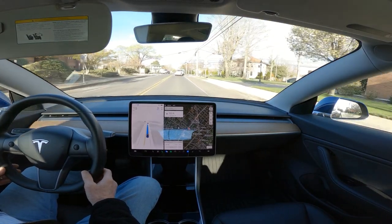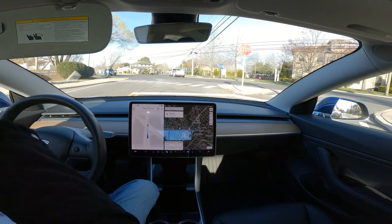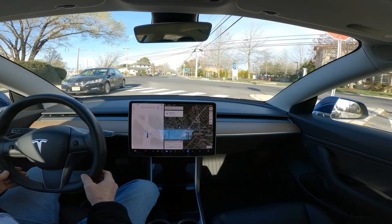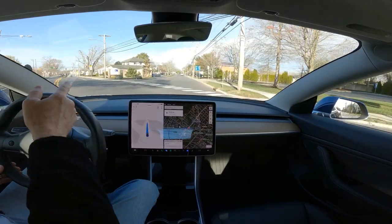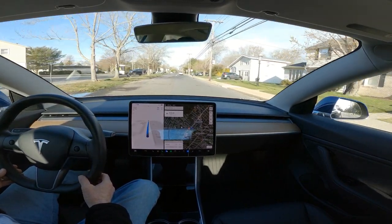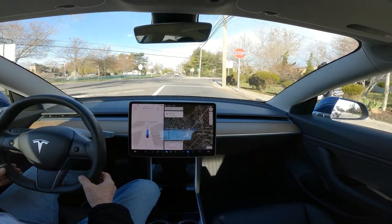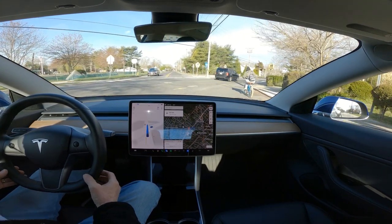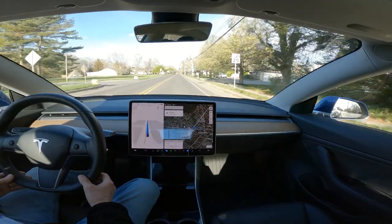We are on Zion Road — this is version 11.3.4. FSD Beta has normally always done this intersection pretty well. It is clear to go and it can go. And let's see what happens with this bicyclist up ahead. As you can see, it gave them room and just drove next to them. It did a great job there.